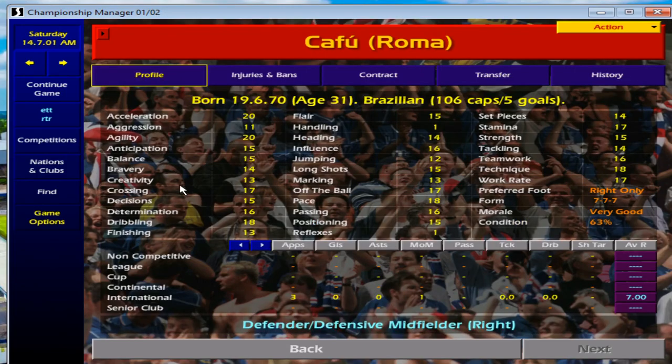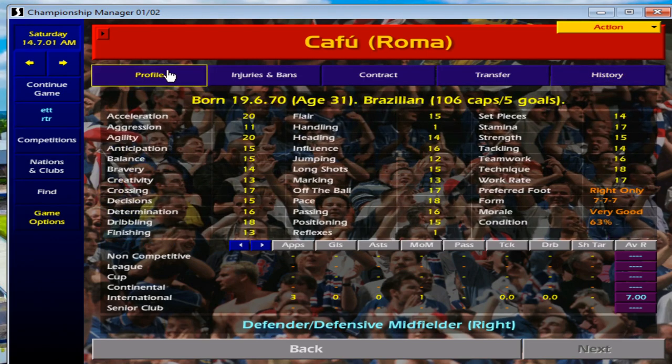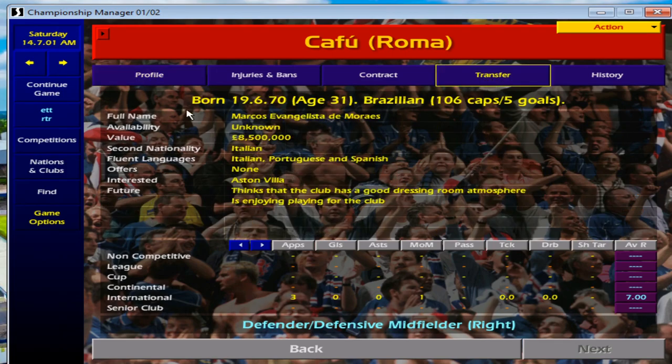Cafu — another older player at 31 years of age, but Acceleration 20 and Pace 18. With 106 caps for Brazil, this guy is an absolute legend, and a Roma legend as well. He will get you assists. At 31, you've got about two seasons where you can push him forward on that right-hand side. After two or three seasons he does start to tire and his recovery takes longer. At 8.5 million, he's one I rarely see move, so his loyalty seems to be with Roma.